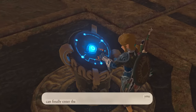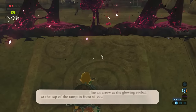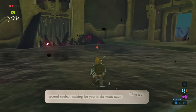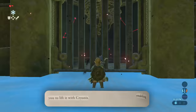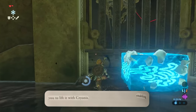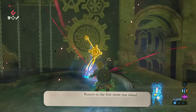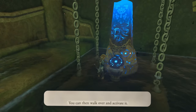You can finally enter the divine beast. Fire an arrow at the glowing eyeball at the top of the ramp in front of you. There is a second eyeball waiting for you in the main room, just below the surface of the water. This will free the nearby gate, enabling you to lift it with Cryosis and get the map and treasure chest. Return to the first room and grab the cogwheel's handle — you can then walk over to activate it.